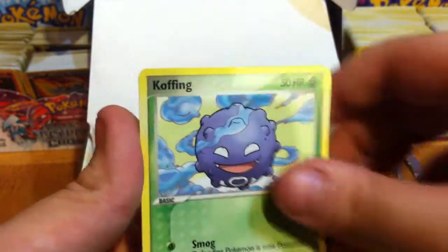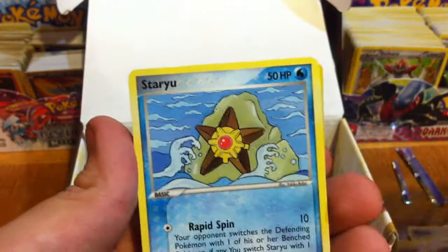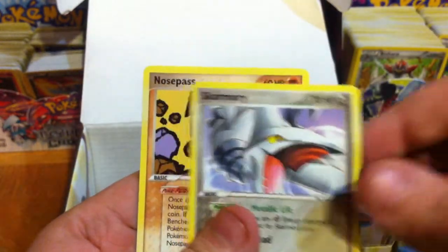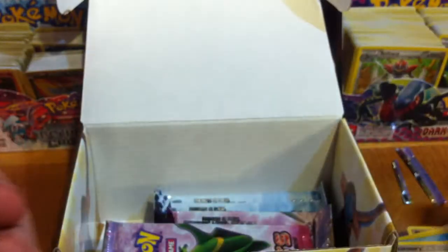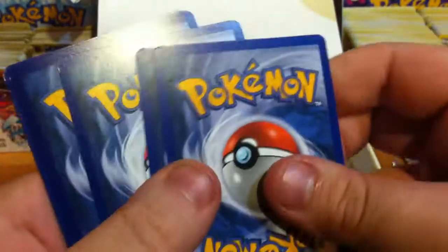We've got a Lunatone, Zubat, Koffing, Baltoy, Surskit, Staryu, Lotad, another non-holo Skarmory, and a Nosepass. And a Deoxys — Rayquaza pack.